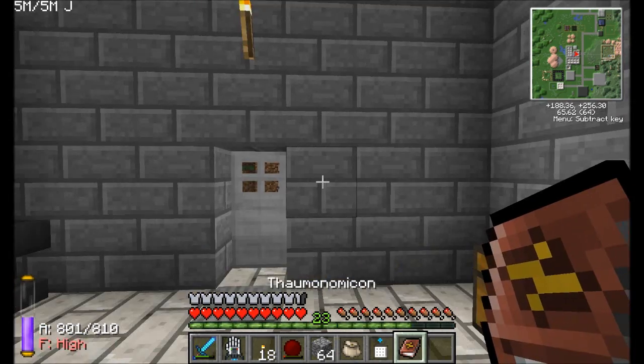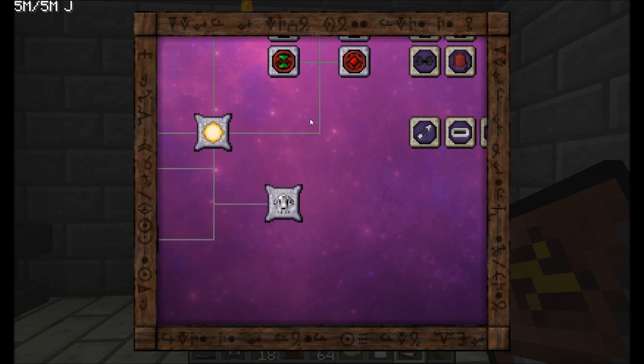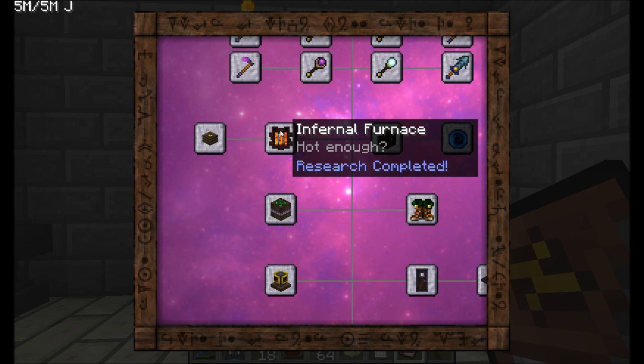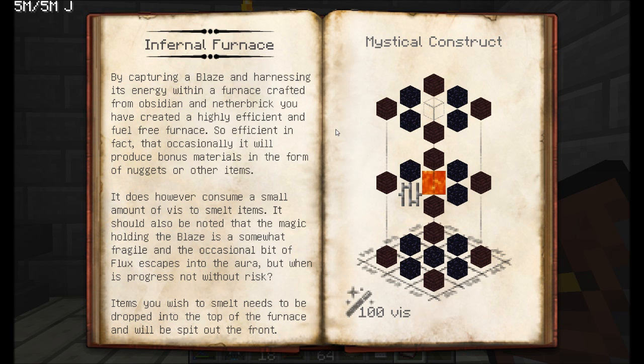Now let's look into the next part, which is a lot of fun. I want to show you guys how to make this nifty little gadget here - the Infernal Furnace. We need a bunch of nether brick, a bunch of obsidian, a little bit of lava, some iron bars, and a little bit of magic. Let's see how we are for obsidian and nether brick. Obsidian - good, we got a decent amount. Nether brick - yeah, actually pretty good. Iron bars - oh yeah, we got tons of that stuff. And then of course we want a little bit of lava.